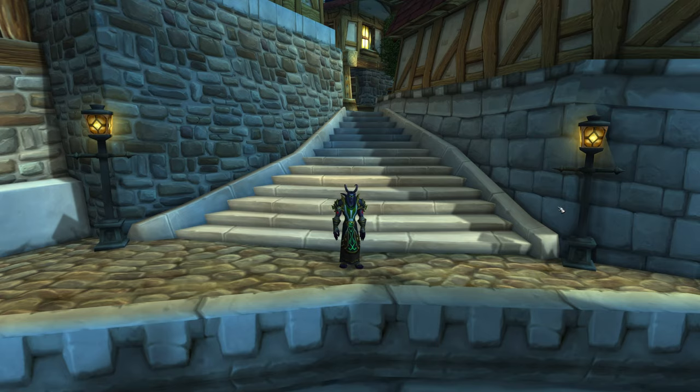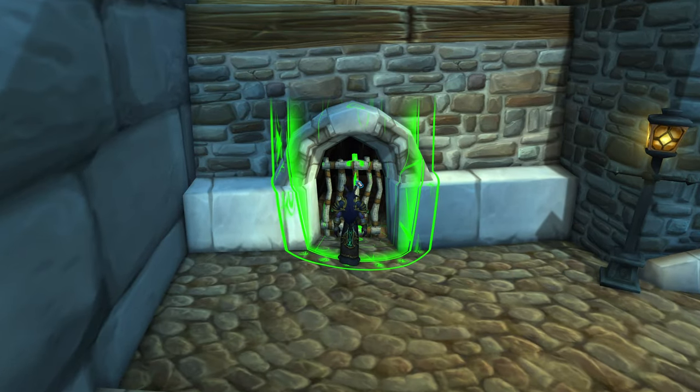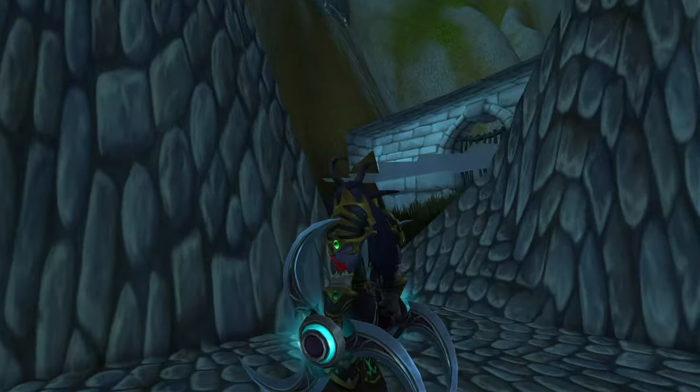Let's get back to the video. As always, I'm playing the Demon Hunter. You see this move, Infernal Strike? This is a move you can use a lot out of bounds. There's a place right here, and you can glitch through this wall — and now you're out of bounds in Stormwind.